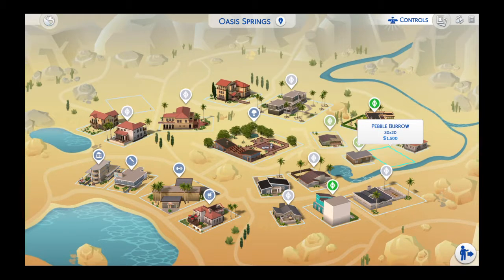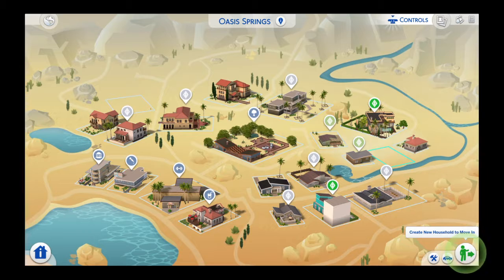First things first, you're gonna need to find an empty lot like so, and you're gonna need to go ahead and build on the lot. But first we're gonna create a random player for the video so that you basically see exactly what you do.